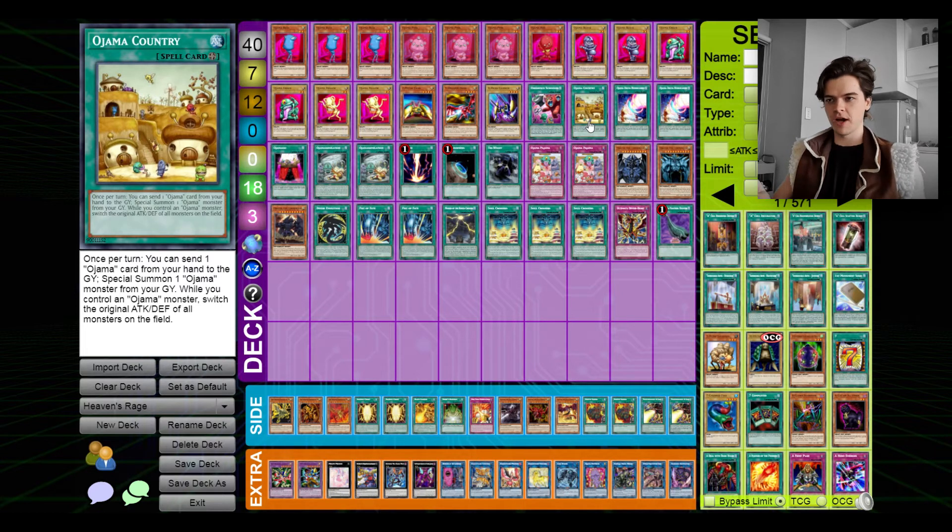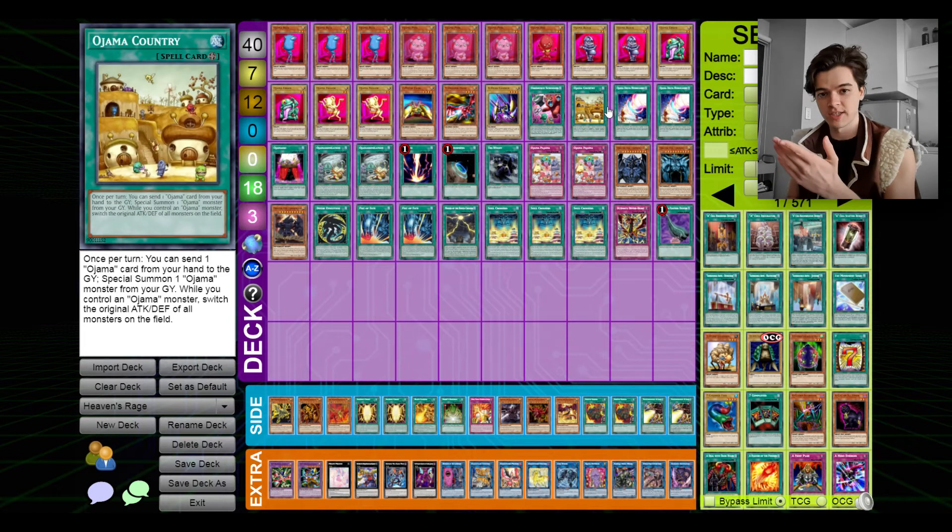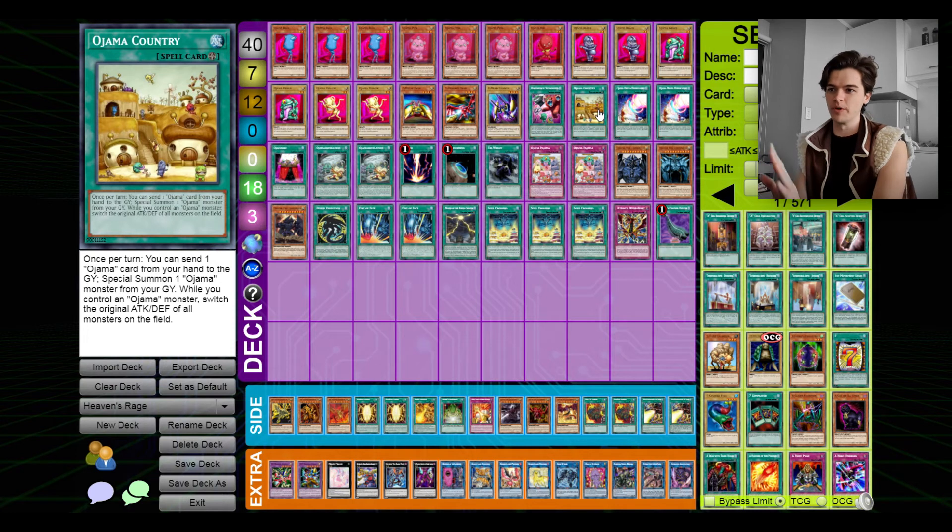Next up we have Ojama Country. This card can bring Ojamas back from the graveyard, which is good for an extra tribute, but mainly you want to use the discard effect — send an Ojama from your hand to the graveyard to trigger effects like Ojama Magic and Ojama Pink. That's the main reason Country is in there. It doesn't come up often but it definitely helps. Swapping your opponent's attacking and defense can also be quite good. We also have Ojama Emperor, which will gain 3000 attack — it's a pretty good card, but we only need one.